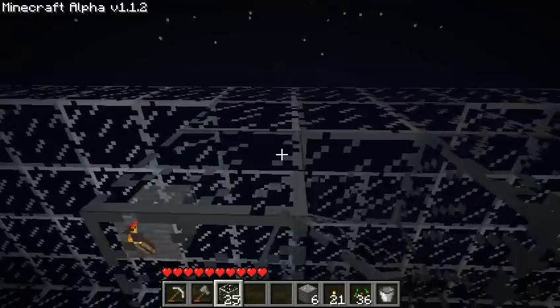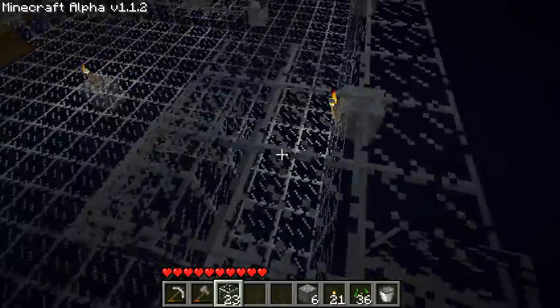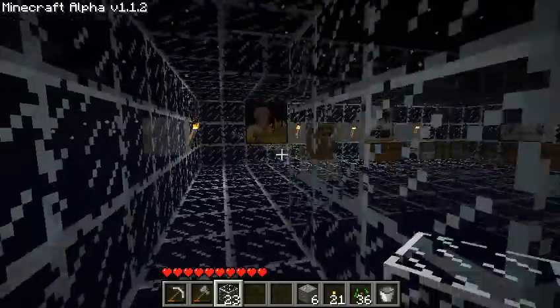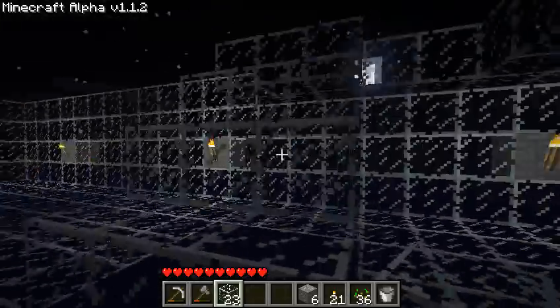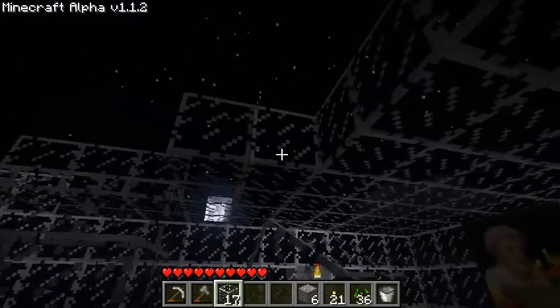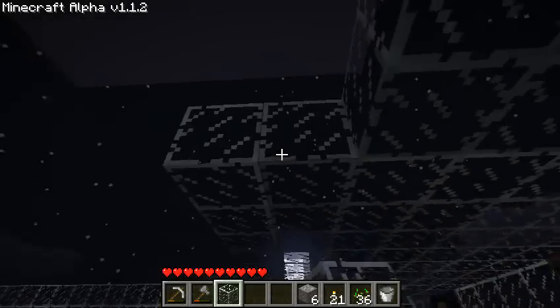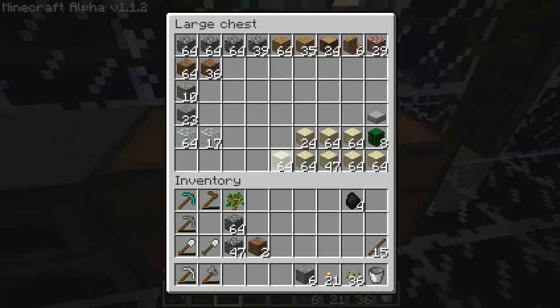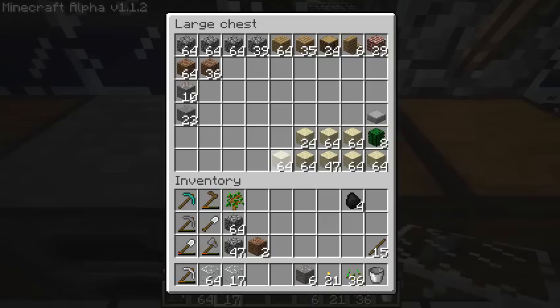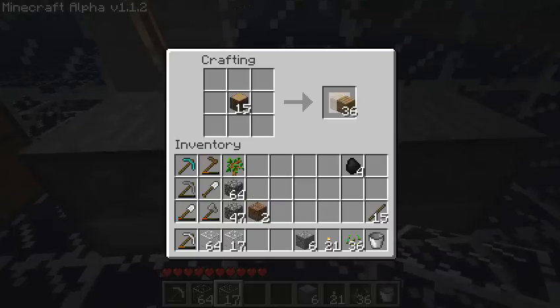Now we have an upstairs! Oh yeah! This is turning out pretty well, I do have to admit. There's a little secret passage here. Let's finish this up. And I do believe that I have enough glass to finish the roof altogether — at least I hope I do. Or I might not. We're going to take this and make some more wood, because wood is always good.